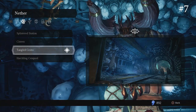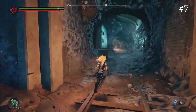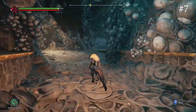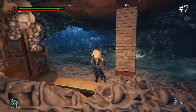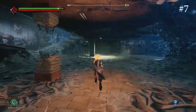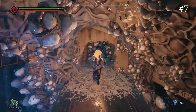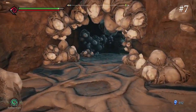The next one is going to be in the Tangled Grotto in the Nether. You just have to go right here and go to the left. Then you want to go up this train right here to the little tunnel and just crawl through it, and you eventually get to the human.